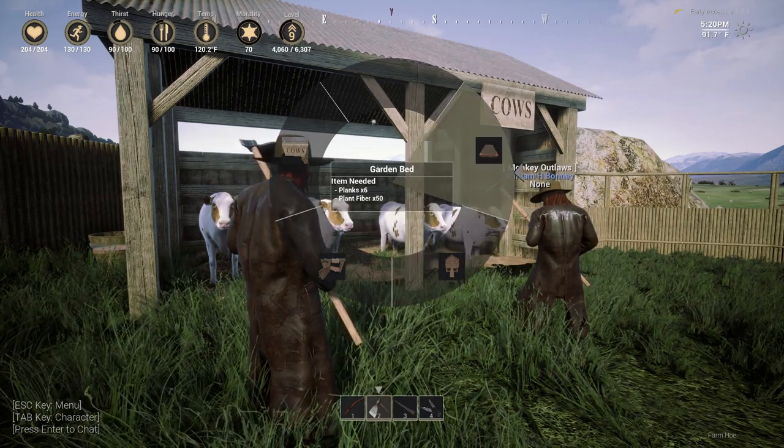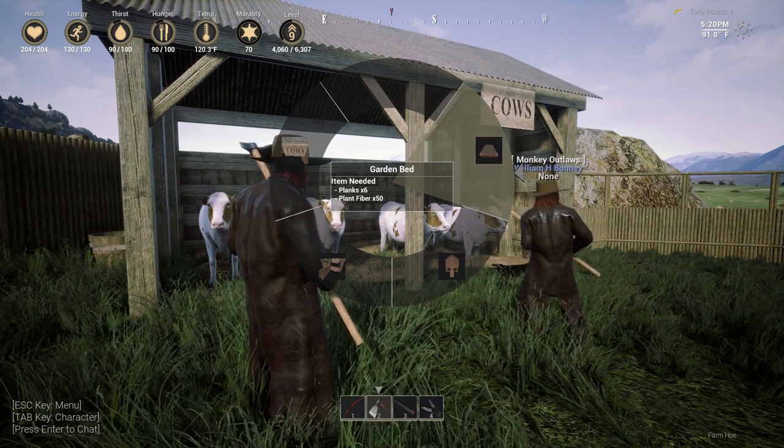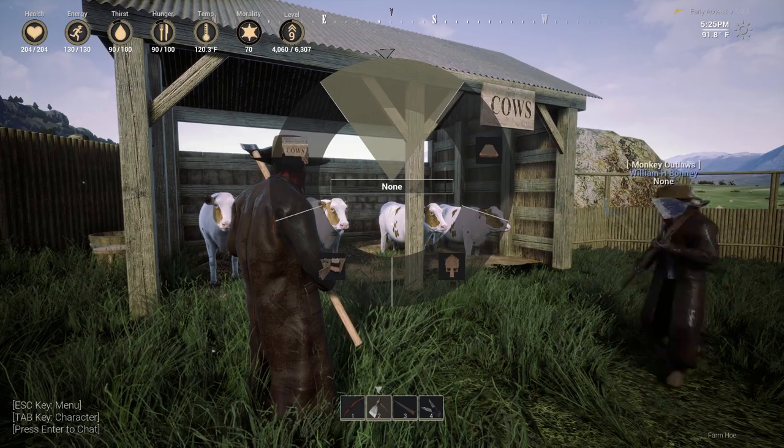The chicken coop is 40 planks and 10 iron ore. There's also garden beds, but right now you can't seem to get seeds, so we'll probably save that for a different time. Also, they got rid of the wrench which did plumbing, so I think they're kind of working on the whole farm system.